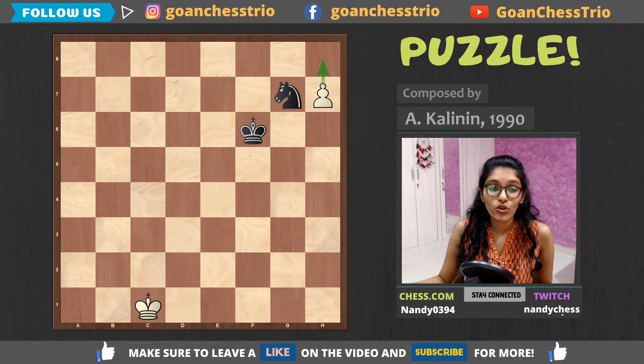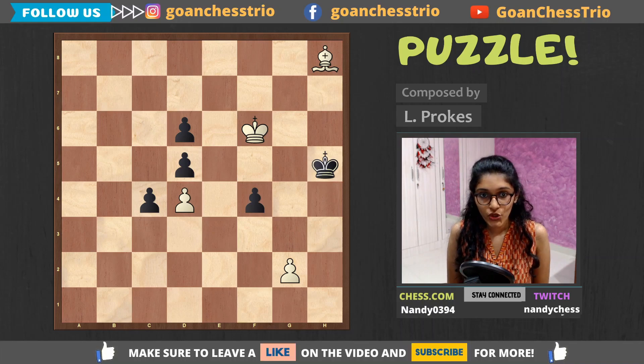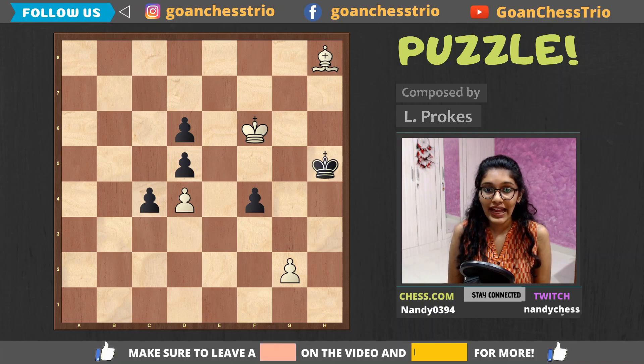Now let's go to puzzle number two. This is white to play and win, and it is composed by L. Prokeš. Please do post your answers in the comment section below — I will be pinning to the top the most precise answer.